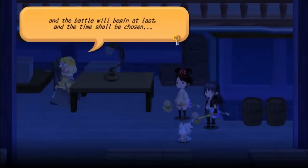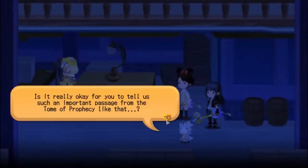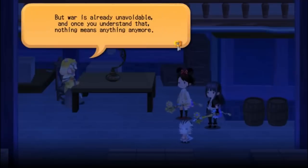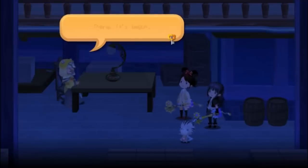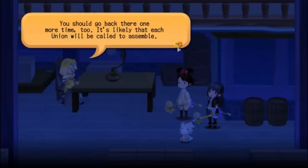Chirithy thinks that there is no way Gula should be telling them something this important, and Gula agrees. However, as the battle is now so close and utterly unavoidable, he hardly thinks it matters. At that moment, Ava lashes out at Luxu — their Keyblades collide and send a ripple throughout all of Daybreak Town, ringing the large bell atop the clock tower and letting everybody know: the war has truly begun. The wielders will now assemble amongst their unions, ready to head to that fated place.